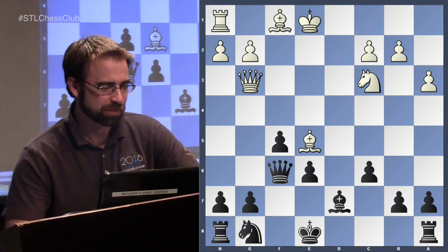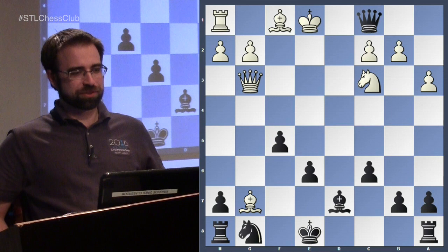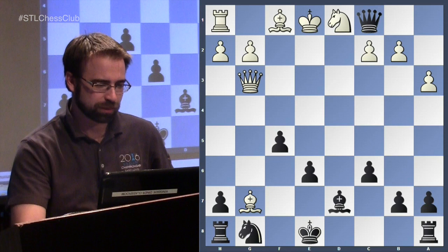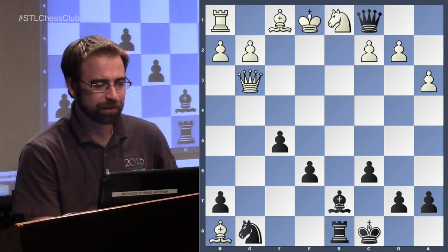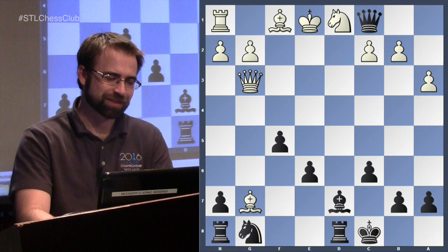The point is bishop e5 and you're going to take on g7. After taking, check, and the knight blocks — but when the knight goes back, you're just losing a piece. White wins, and this has occurred in essentially every game that's ever reached this position. To summarize: you don't want to take that pawn.